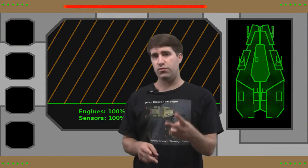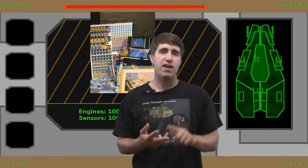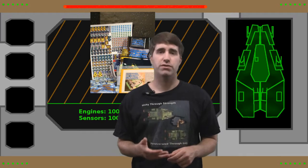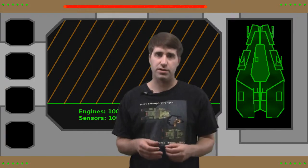Now Rise of the Suricari comes in two forms. For $35 you get the original full color rulebook, the Admiral rules pack rulebook, over 100 card stock tokens for tracking warships, fighter wings, missiles, and support craft, as well as 72 game cards.